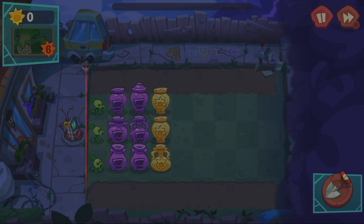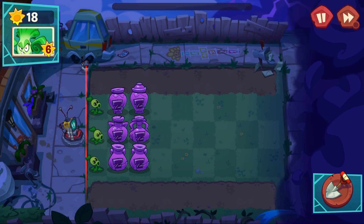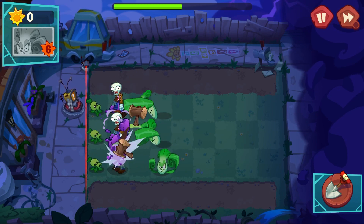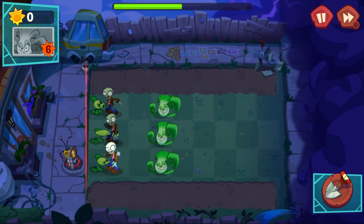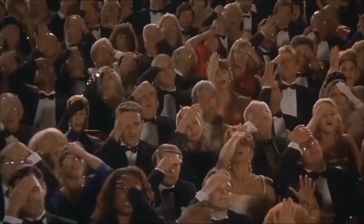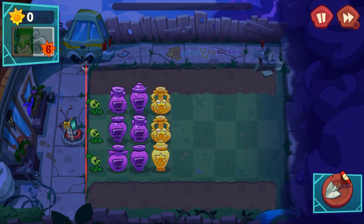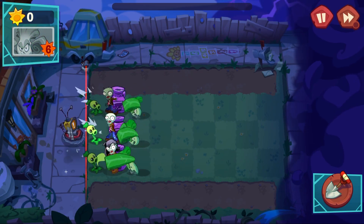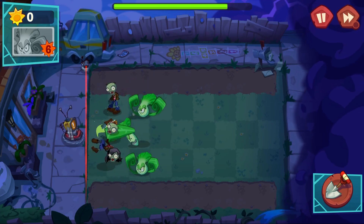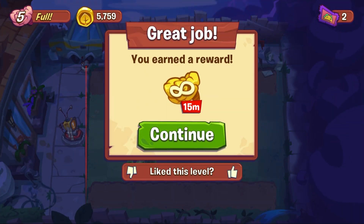Oh, I can try again. All right, redemption. Okay, how do you do this? Is it as simple as this? Is this enough? No, it's not. Okay, this is the intended solution. And that's how you clear it. I just realized I could have shoveled up the Peashooters and it would have been fine. I overcomplicate.